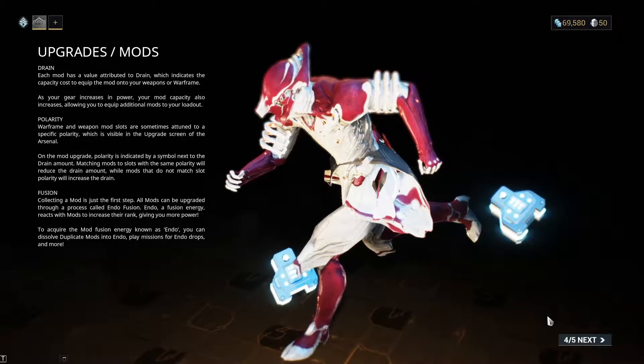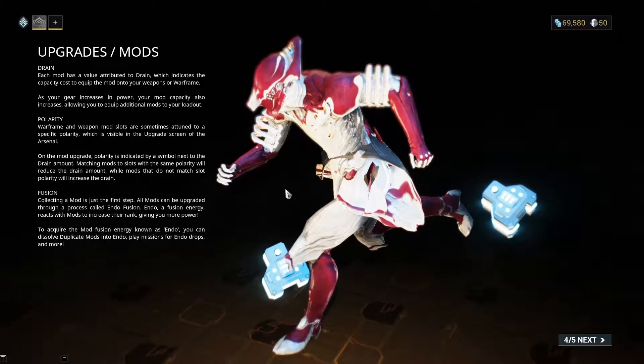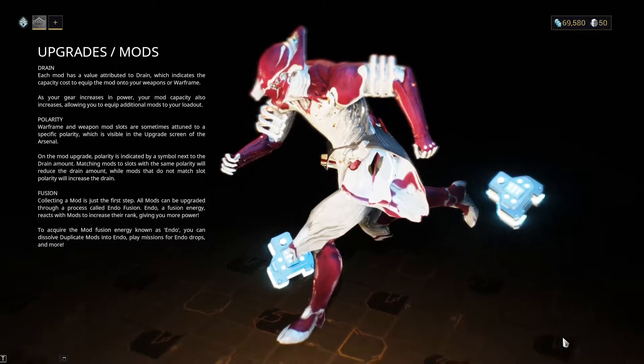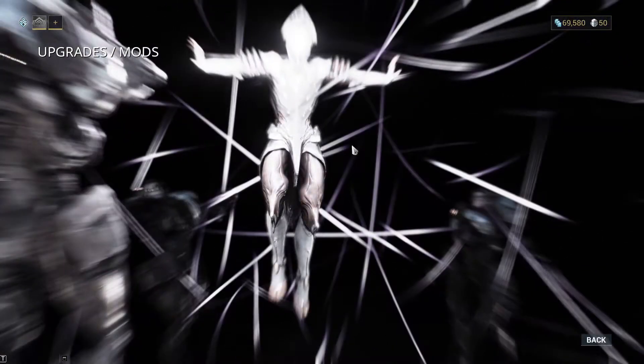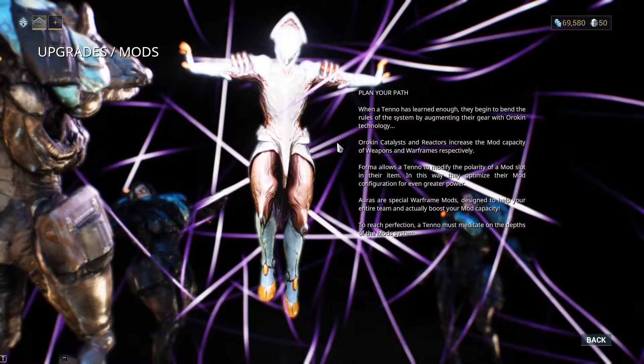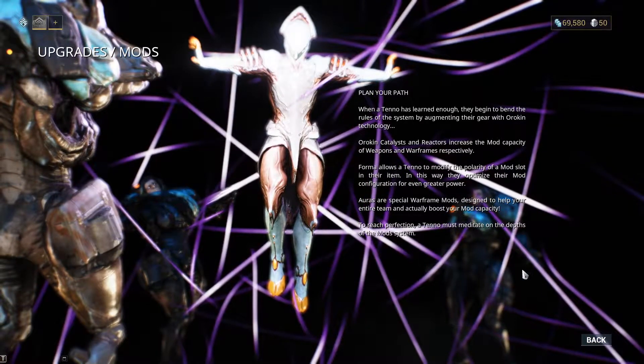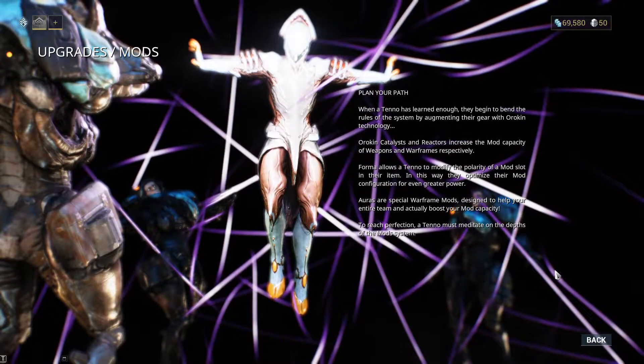Application of knowledge will help you remember the most, so try your best to apply the knowledge when you can. In the last section, Warframe tells you that through Orokin catalysts, reactors, Forma, auras, and stances, you can expand your mod capacity beyond its maximum level. It isn't as specific as it could be though, so we'll get there in this video as well.